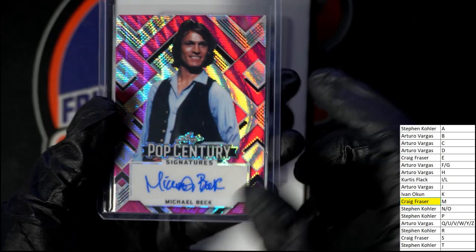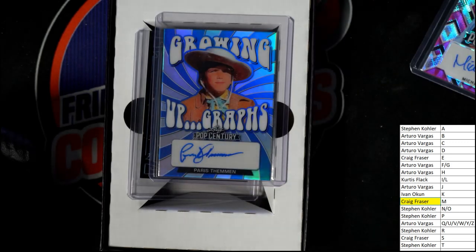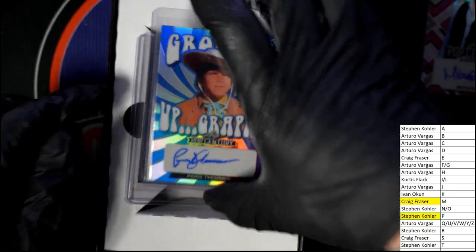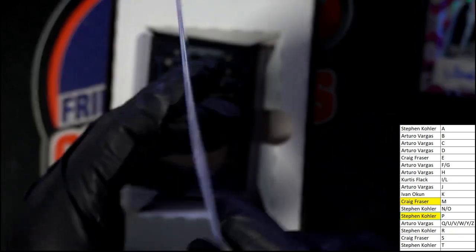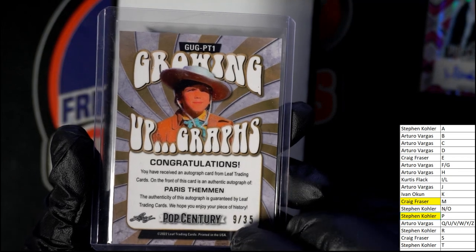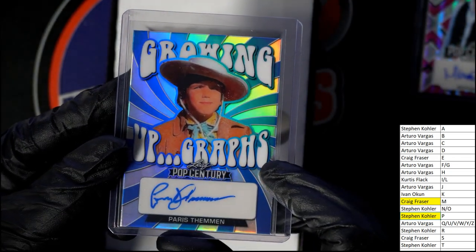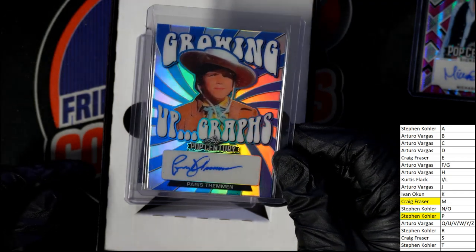The next hit — it's letter P. This is a guy who played in the Willy Wonka factory. Stephen K has the letter P. I think I remember we looked him up — we've had one of his come out before, and that's what we ended up finding out: he is the kid from Willy Wonka. It's a 9 of 35. Nice Willy Wonka autograph — golden. That's so funny, some of the things we've come across in Pop Century.